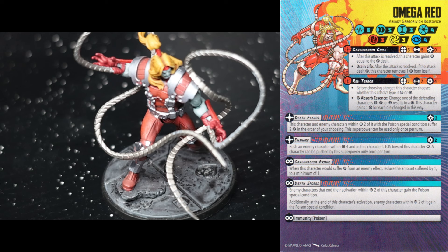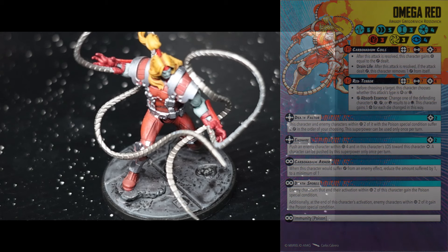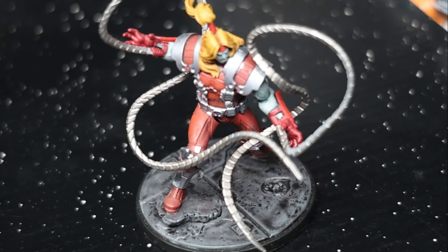Omega Red can really dish out poison, and poison is one of those conditions I think a lot of people never really think about until it's actively messing up their power economy. Usually you're getting power through other means, so that one power in the power phase is kind of an afterthought — until all of a sudden you're no longer getting it, and it messes up your game plans. He is immune to poison himself, so Death Factor means he's never taking the two damage himself. If you can set up a chain of events, you can do some cool stuff combining Death Factor with Ensnare and really mess up the economy of the other team.